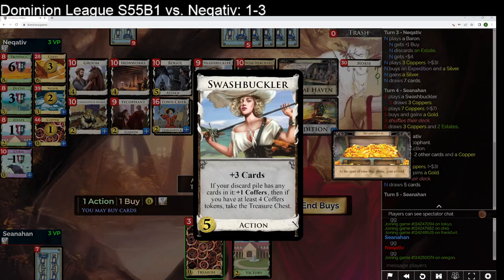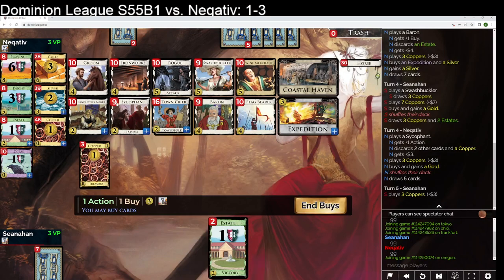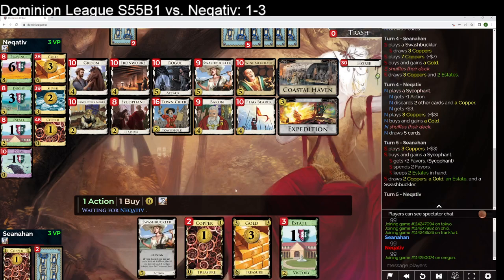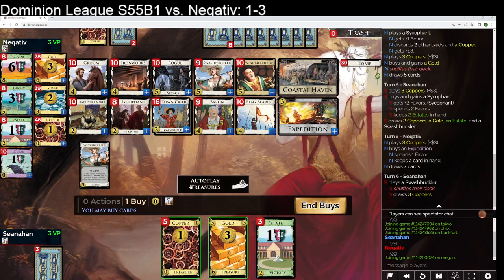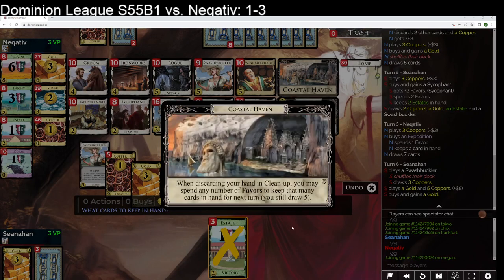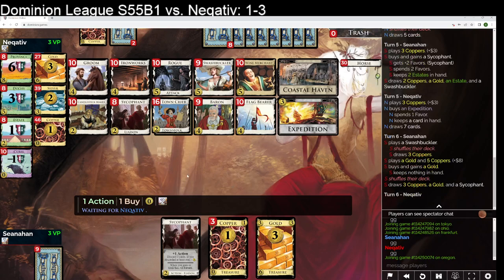I think this is just a Sycophant now for me, and I will save the two Estates. I'm just not sure if that's right. I don't think I'm ever gonna get Coffers here. I think maybe I need to get Candlestick Makers to make this Coffer strategy work. Take a second Gold, save three Estates. You may spend any number of Favors to keep that many cards in hand — okay, well, I don't need that then.